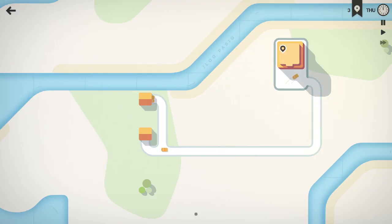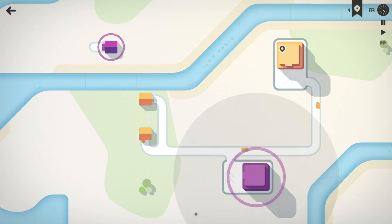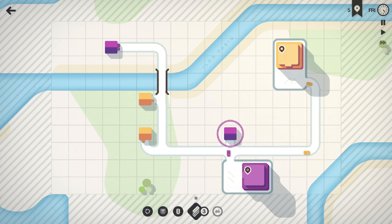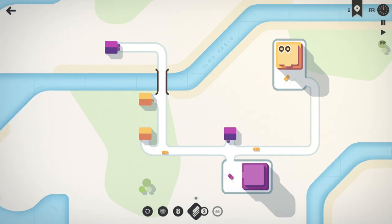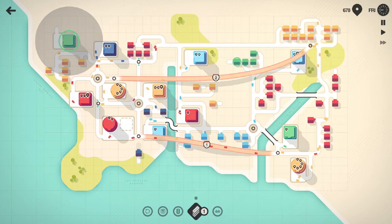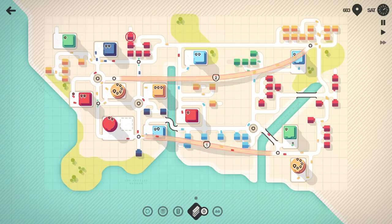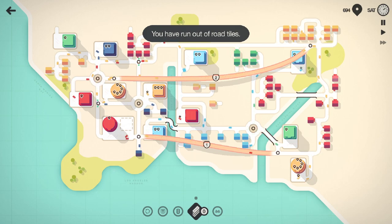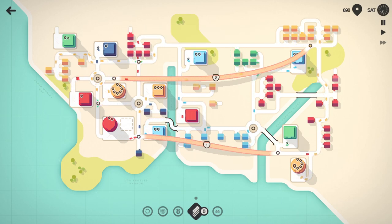In Mini Motorways, your main responsibility is connecting homes to businesses by drawing in new asphalt. New homes and new businesses will pop in over the course of a round, designated by colour, and challenge develops as you juggle these additional balls. In a twist from the original Mini Metro, there is a finite amount of road that can be drawn in during a round. Direct routes aren't always the smartest, and so Mini Motorways challenges you to connect businesses in a cheap yet efficient manner, forcing you to use hairpin turns, cul-de-sacs and complex intersections.